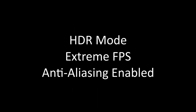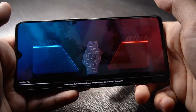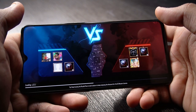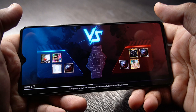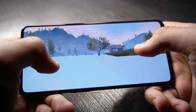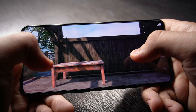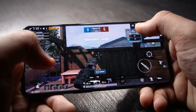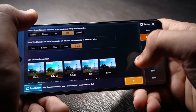Now we'll switch to HDR mode with extreme FPS and keep anti-aliasing enabled. HDR mode in gaming is very similar to high dynamic range in videos — you get better overall contrast and a wider range of colors and brightness.